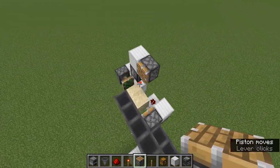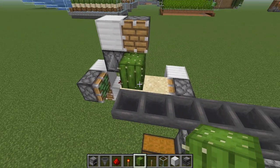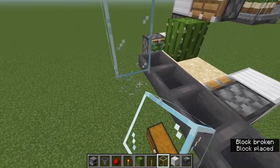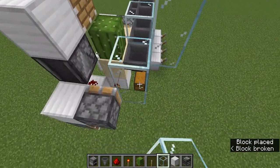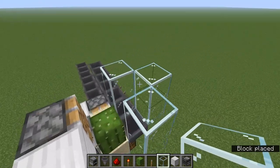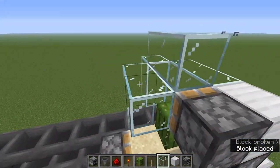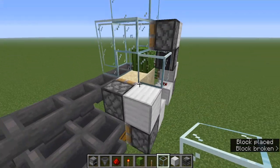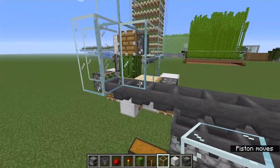Put the cactus in place and now we need to guide it into the hopper with some glass. Build up some glass around where the cactus is going to be pushed, so the only place it can go is into the hopper. Keep in mind you can't put a block directly next to the cactus otherwise it will break, but you can surround it like this so the only exit is into that hopper. Now turn this on and it should be working.